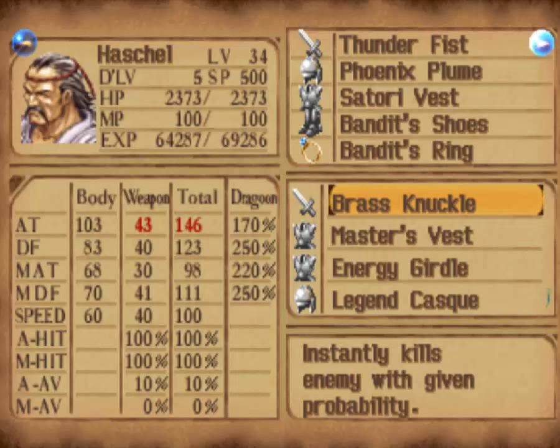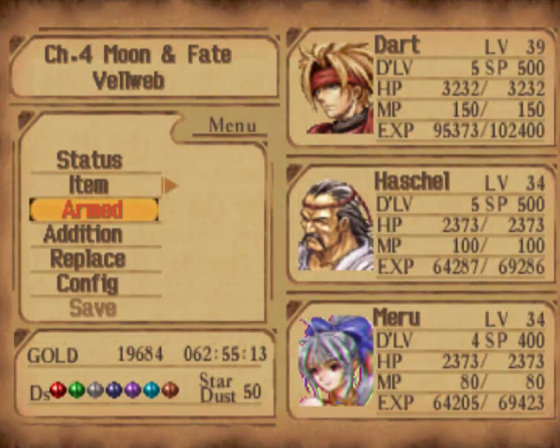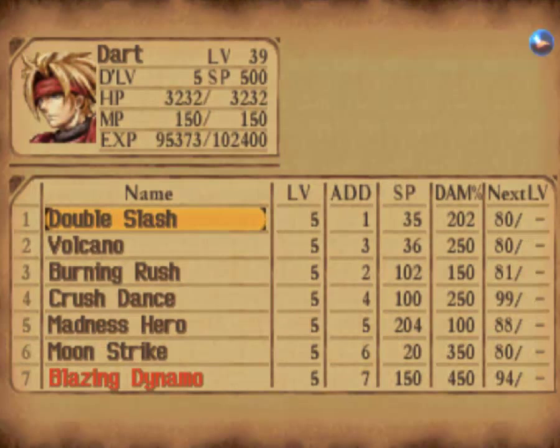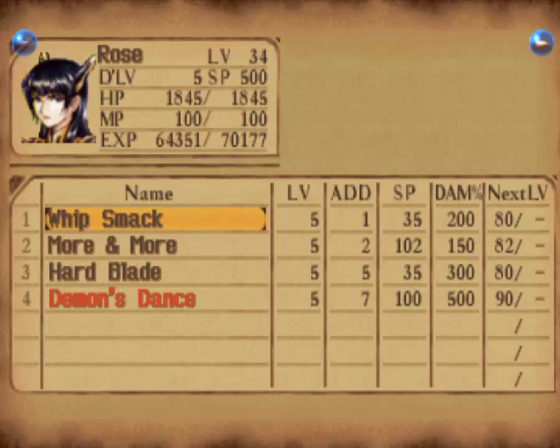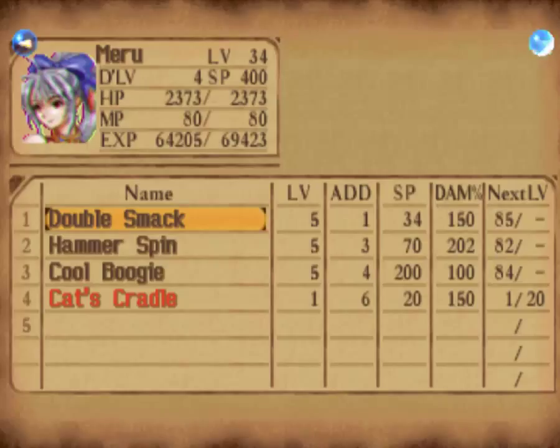Hachal is still built for speed like he was before. And Meru is built for magic and HP. I find it odd that at the same level, Hachal has as much base HP as Meru does with a Dragon Helm — she needs more HP. Hex Hammer's in a good spot and does some good damage, but Cat's Cradle isn't doing very good damage right now. It will, just not yet.